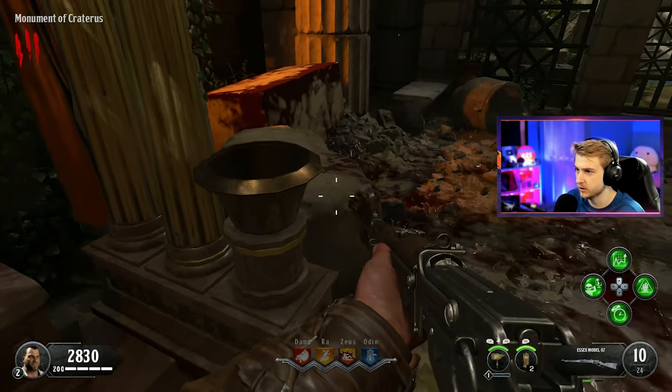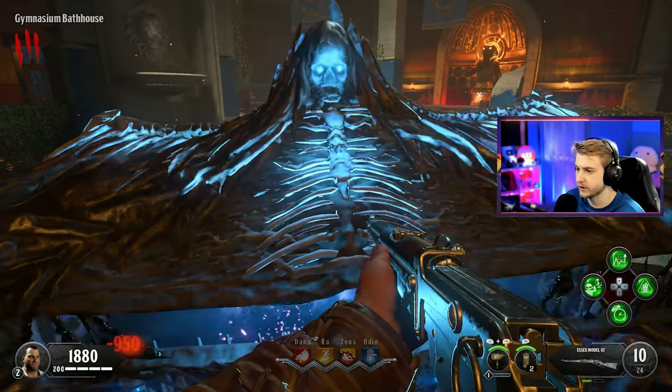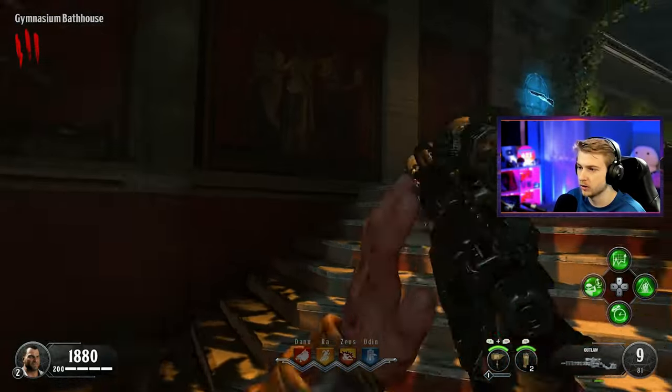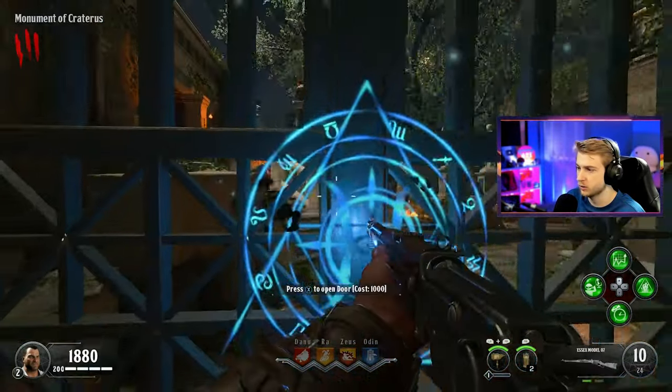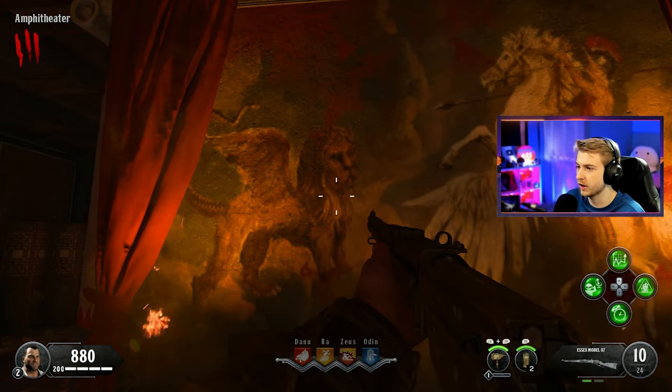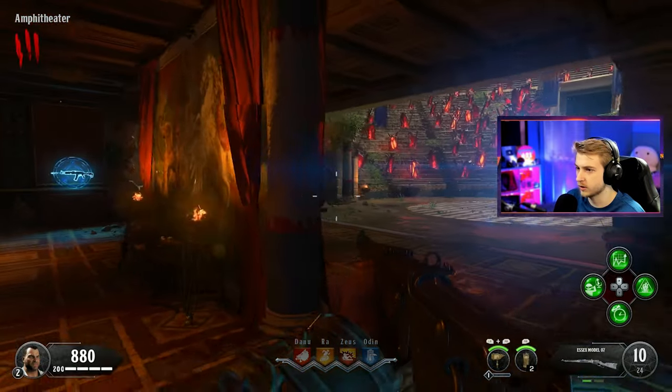I decided I'm probably going to need another weapon besides the S6, so let's hit the box. Give me the wonder weapon - first pull, please. The Outlaw. Okay, we can rock with this. What's behind this door? Nice little plaza with a box spawn. Why does this lion look so weird? Or is that a griffin? I think that's a griffin.